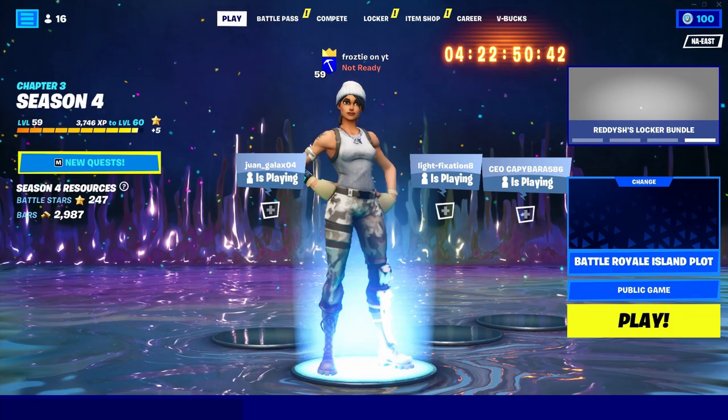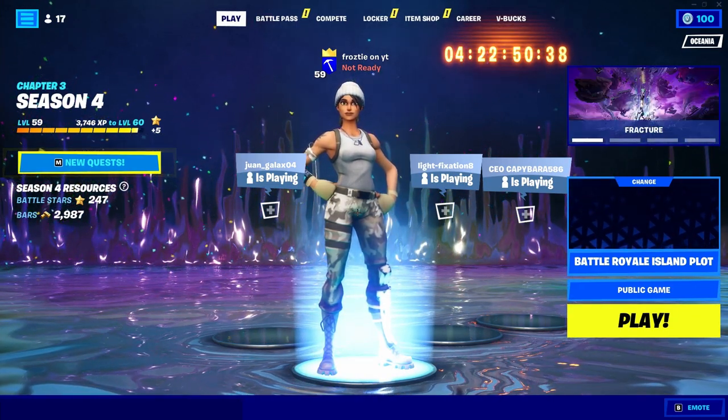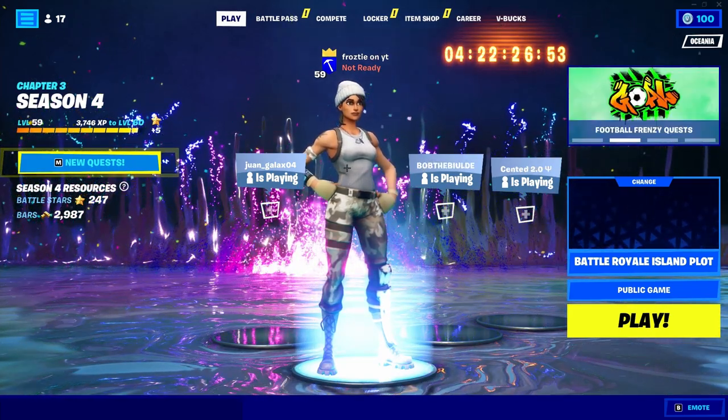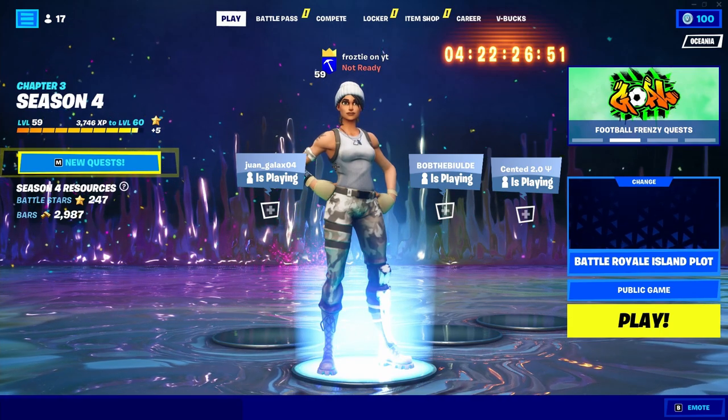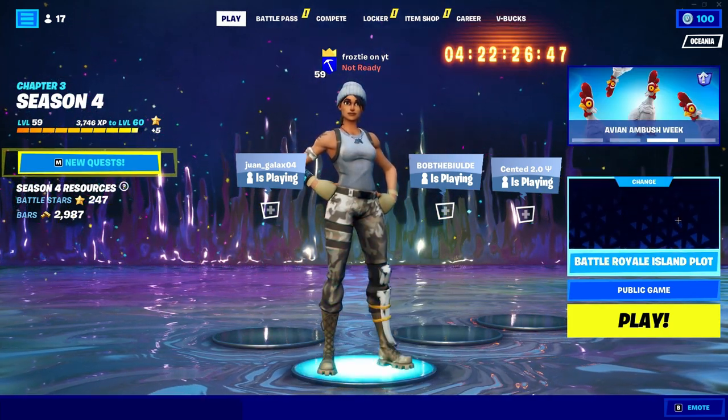Once you've pressed Apply, go ahead and press Back. Now that we are back inside of the Fortnite Battle Royale Lobby, we're ready to start the next step of this glitch. All you want to simply do is make your way into the right corner and press Change Game Mode.